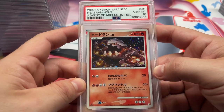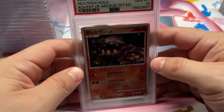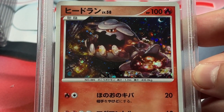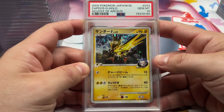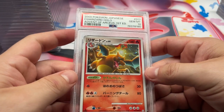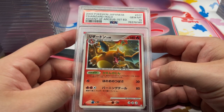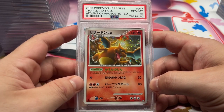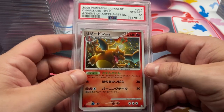Got the Heatran from Advent of Arceus, 10. Crazy artwork — this reminds me of one of the new ones. Shinji Kanata is one of the newer artists that does the crazy artworks — kind of reminds me a little bit of his style. Got the Zapdos G in a 10. Got the Charizard in a 10. Definitely not my favorite Charizard — it's a Jimeno, but this is definitely a weaker artwork in my opinion, especially for a Jimeno.